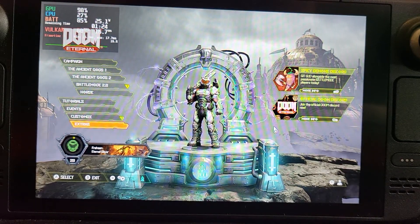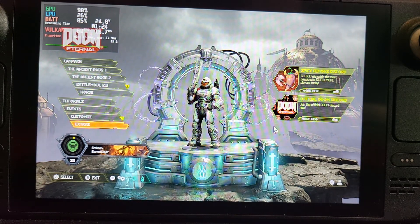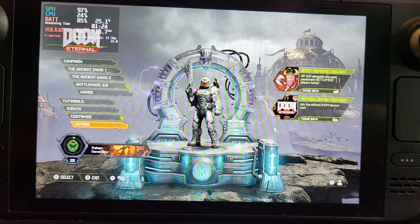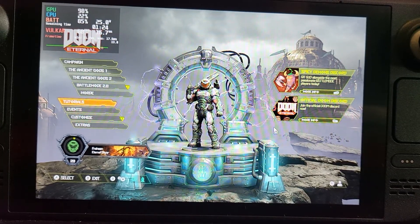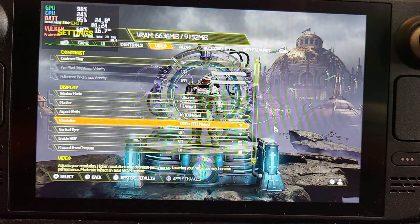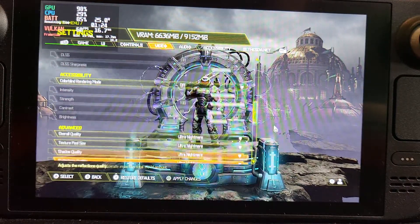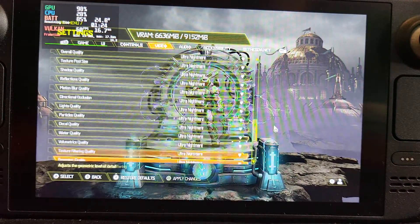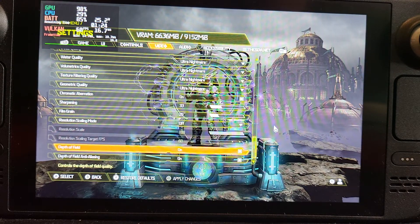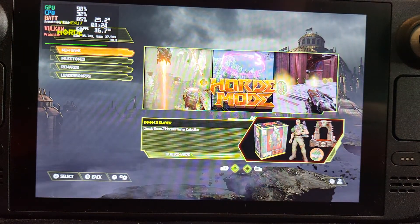Hello and welcome to another Steam Deck gameplay video. Got something super exciting right here — Doom Eternal. The reason I'm excited is because of the settings you can play this at. If I go to Settings and Video, it is on native resolution and everything is maxed out. Literally everything is on Ultra Nightmare — depth of field and anti-aliasing as well.